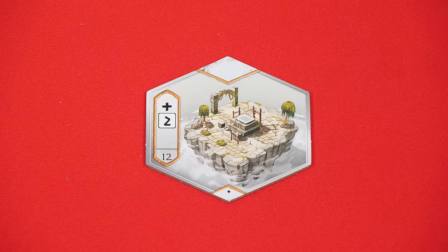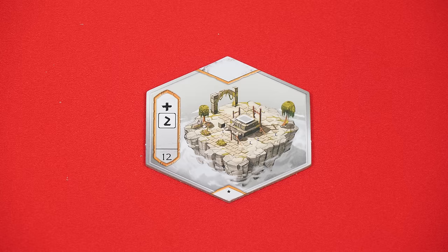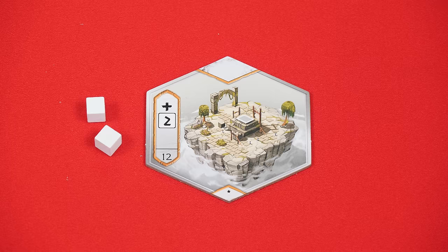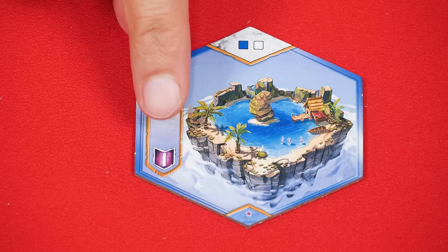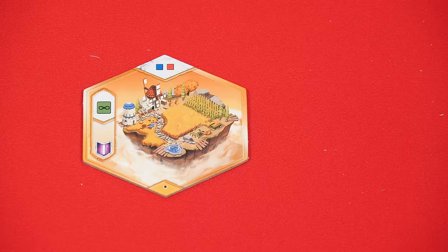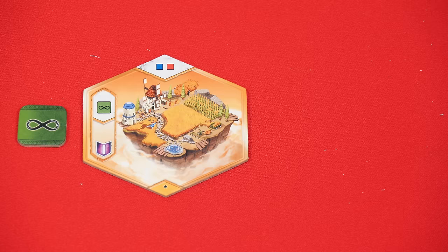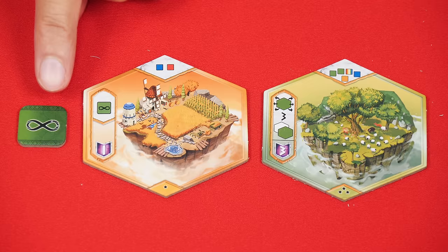Now let's go back to our original example and put this tile into our universe face up. You'll now check the area which may show certain effects that need to be resolved. Any that show a plus symbol mean that you now collect the number of worshippers shown in that color from the supply — so this would let me take two white worshippers. If you see a multicolored background, then you can pick any color of cube that you want. Some regions will show a victory point value and you'll gain that at the end of the game for having this tile in your universe. When you place a tile with the infinity symbol, known as a farm, then you collect the matching reduction token, meaning that for the rest of the game you'll ignore all worshipper costs of that specific color. For example, if I had this in my universe and was later trying to buy this tile, it would cost me a yellow and a blue worshipper, but I would not have to pay either of the greens. However, these cannot be used to cancel multicolor costs, so I'd still have to spend one other cube of any color.